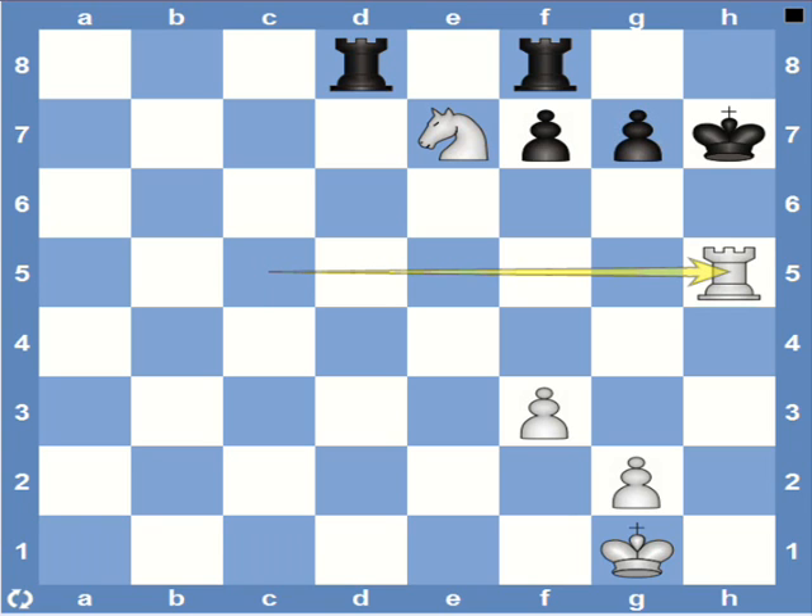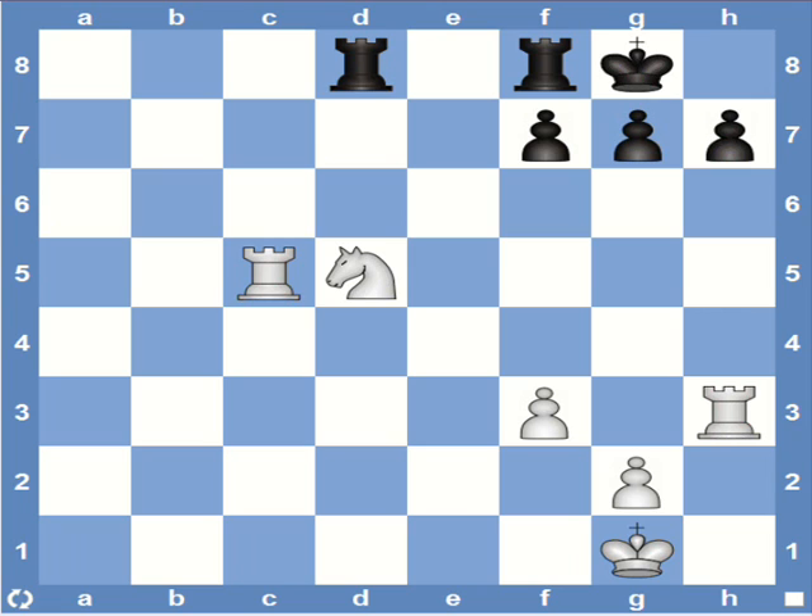Have a good look at this position, because this is what we need to look for when trying to get to Anastasia's mate. What we need to have in place: one, a castled king with all these pawns on their original squares; two, the rook needs to be on f8; and three, an open h-file or two heavy pieces so that one can be sacrificed to open the file and the other to deliver mate. If we have all these things, we should look for Anastasia's mate because that possibility is always there.